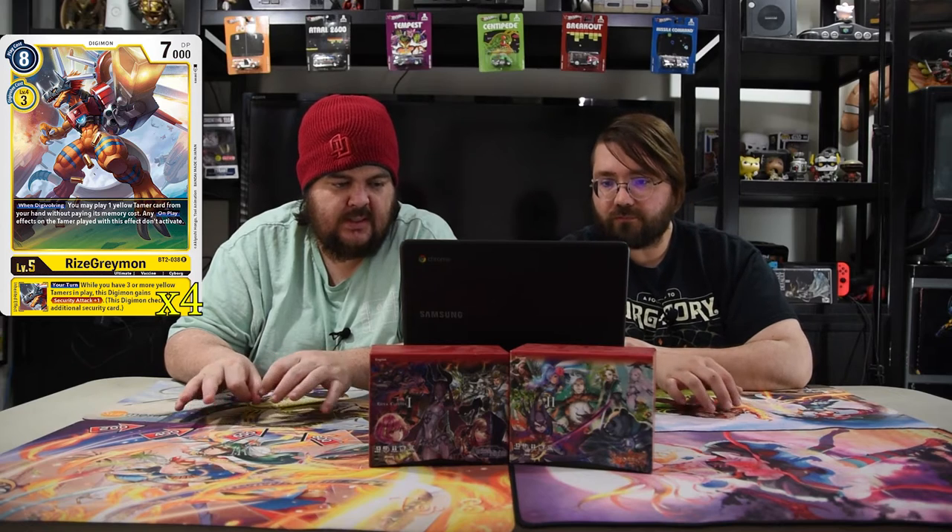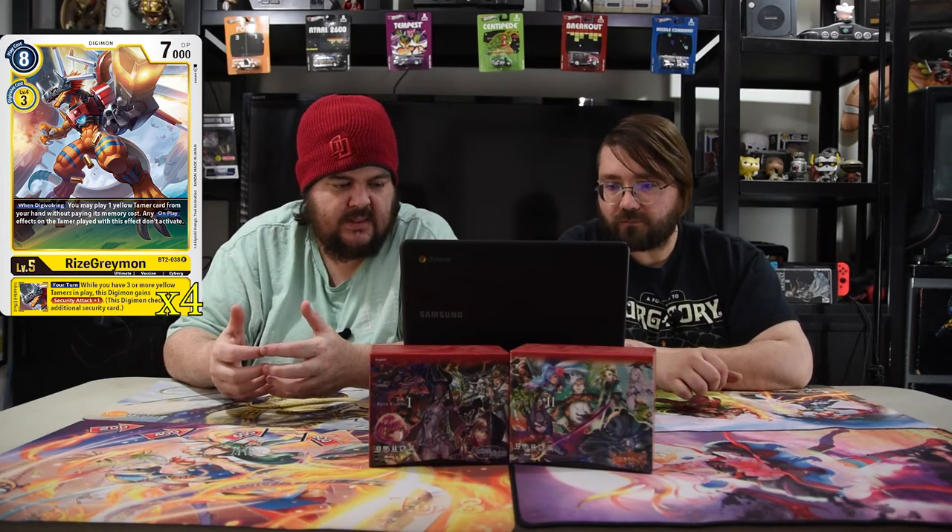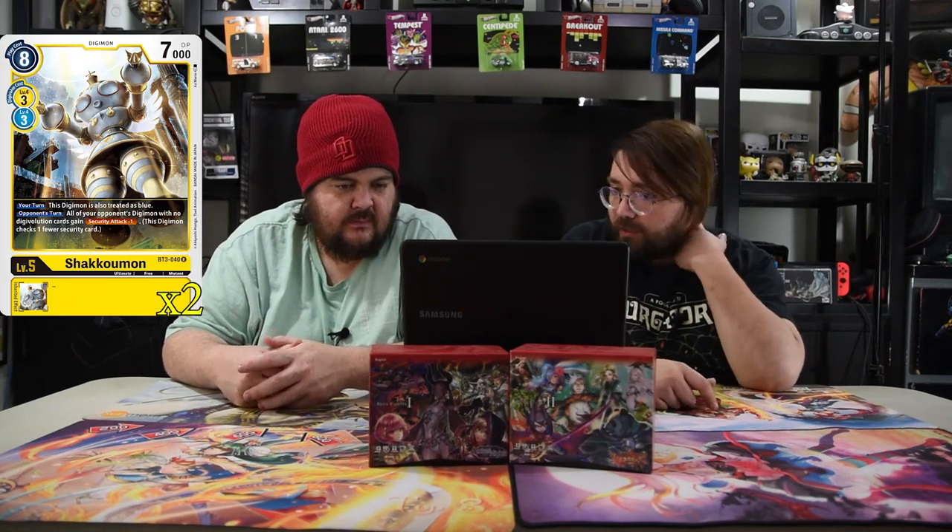Next is another level five — RizeGreymon. He's an eight-cost, 7000 power, digivolves for three, which is what you'll do most of the time. When digivolving, you may play a yellow tamer card from your hand without paying its memory cost — on-play effects do not trigger. So he digivolves and gives you free tamers, which is really what you want for ShineGreymon. His inherited is: your turn, while you have three or more yellow tamers in play, this Digimon gains Security Attack plus one.